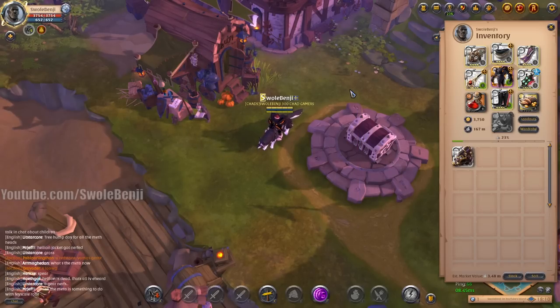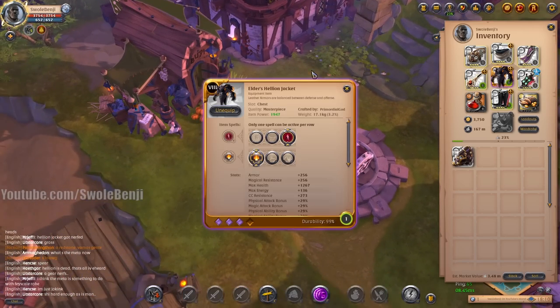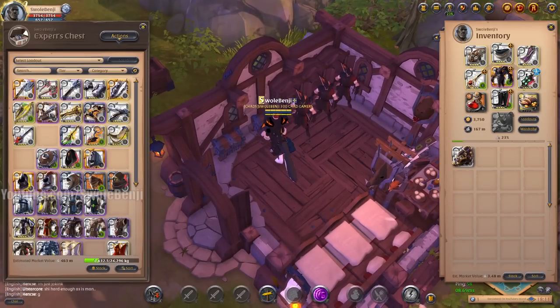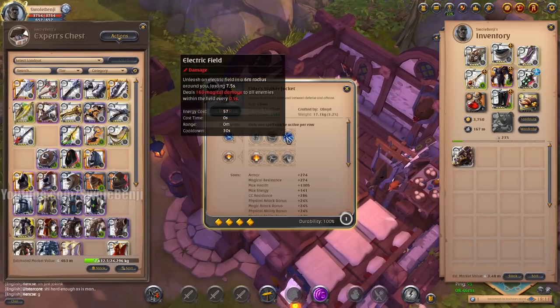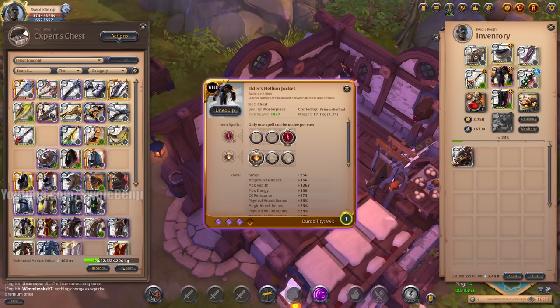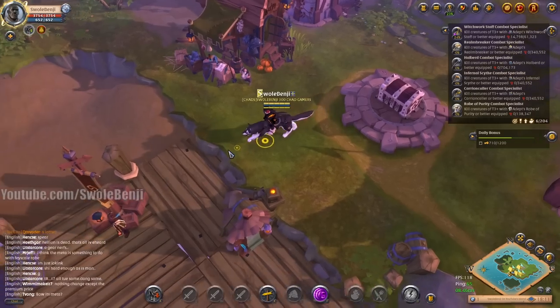There are people on Reddit saying my farming method is over, but I haven't used hellion jacket in ages when farming statics. I've moved on to the stalker jacket. This is what I use to farm statics now — it deals more damage, and even though the tooltip says it doesn't, it clearly does. I'm going to go out to a static and show you that you can still do it.